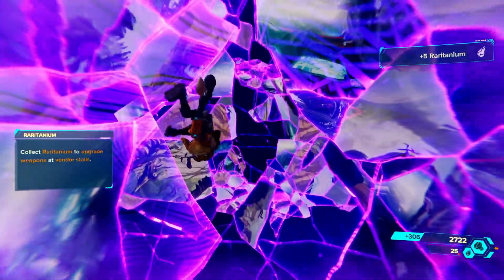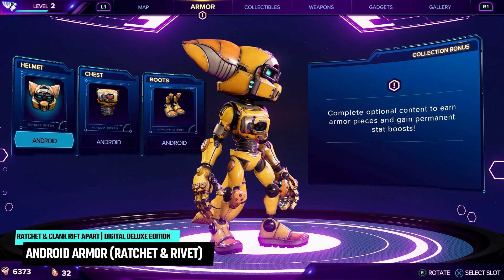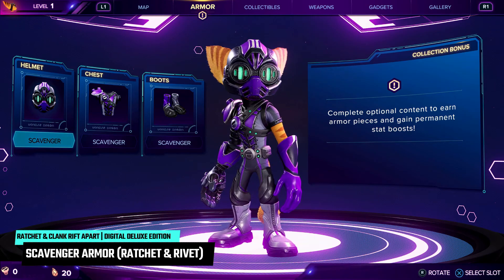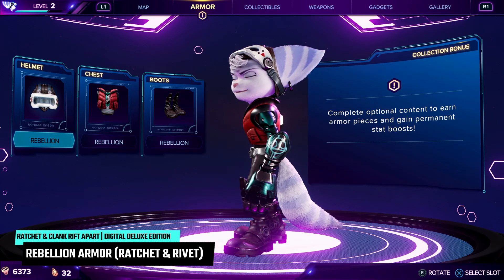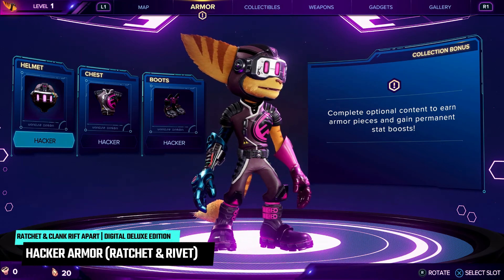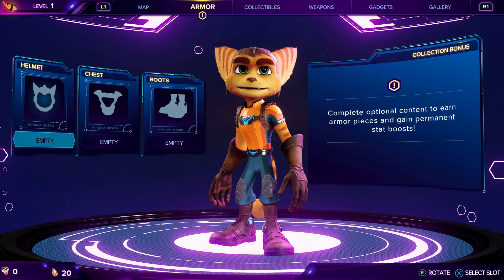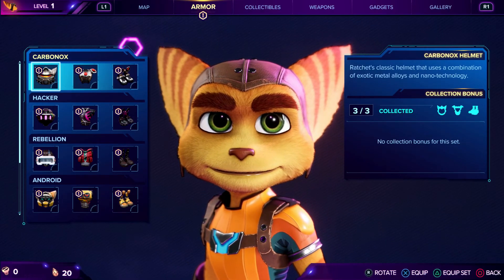Now let's continue with the deluxe edition contents. Here you get 5 extra armors which are Android, Scavenger, Rebel, Hacker, and Imperial. They can also be equipped in the same way as with the Carbonox set — press the touchpad to bring up the menu and choose the armor tab.